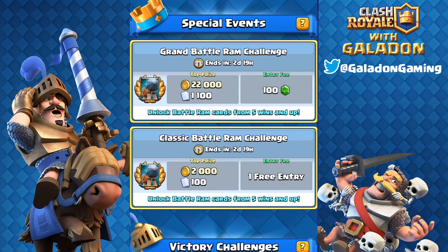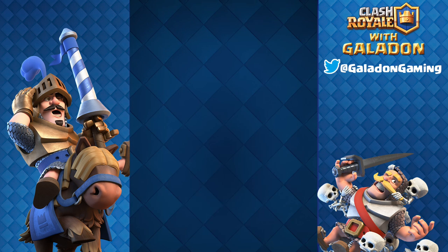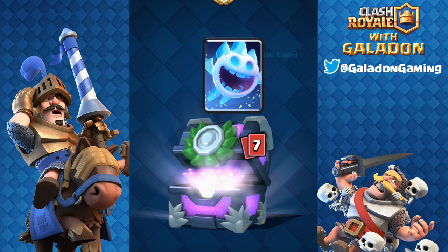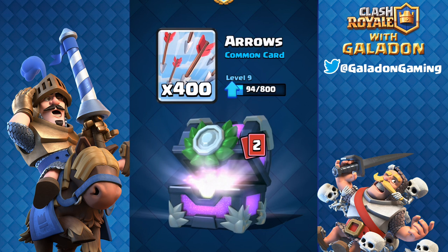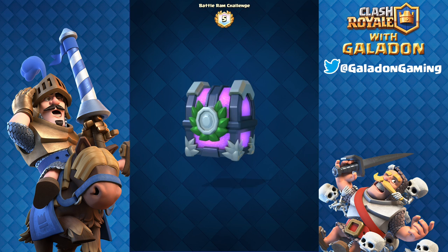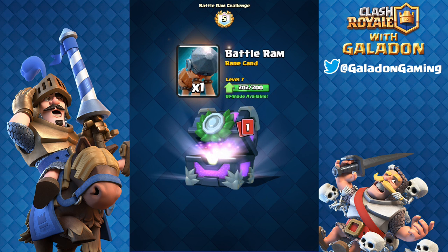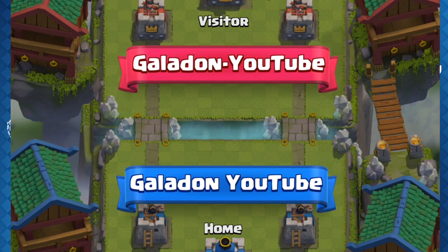Let's wrap up one more look at these screens: one free entry only to the classic battle ram challenge; you have to pay gems for the grand right from the start. Magically adding 12 wins to open another chest — can Galadon break the legendary curse on the developer build? This is a grand challenge 12-win chest, so a minimum of 50 battle rams; this time we got 60 and picked up 10 tornadoes, showing you can exceed the minimum. Here's a 5-win chest from the classic challenge — just one battle ram, which is how you unlock it.